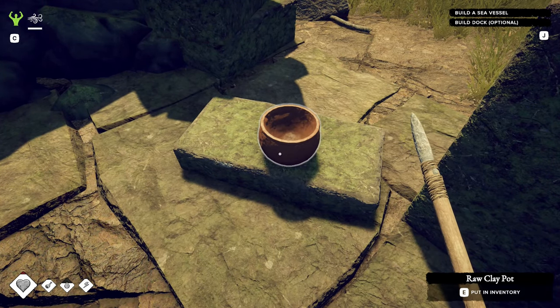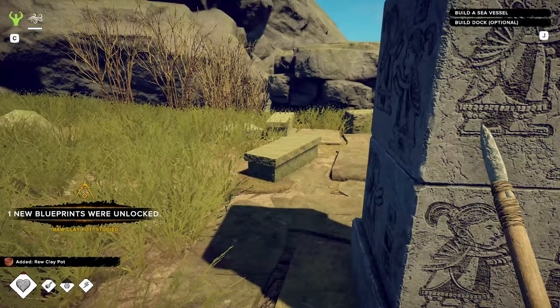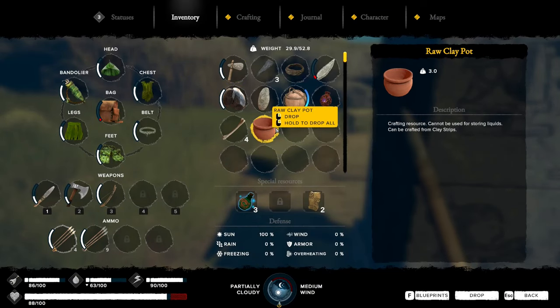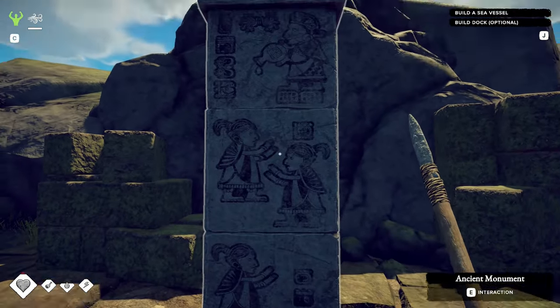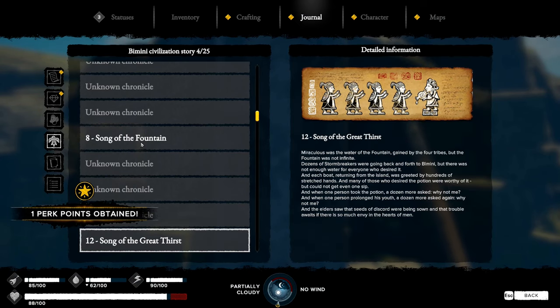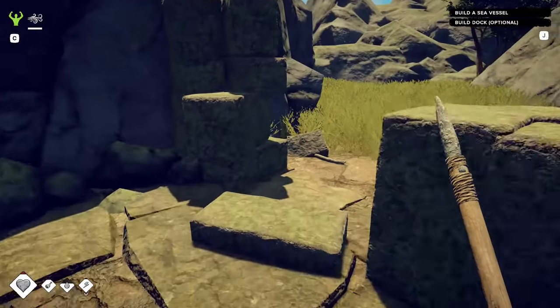Raw clay pot — so that hasn't actually been into the kiln yet. It's a crafting resource, cannot be used for storing liquids — you need to use the kiln to turn it into a real fired pot. Fair enough. Ancient monument. Song of Great Thirst — the elders saw the seeds of discord were being sown, and trouble awaits if there's so much envy in the hearts of men. They obviously had problems with people coveting the water.